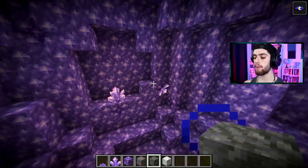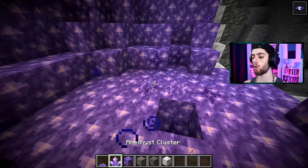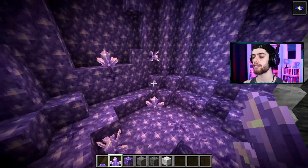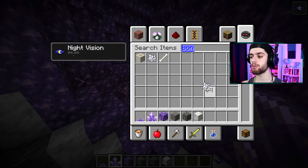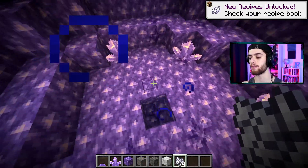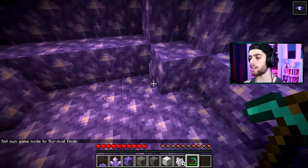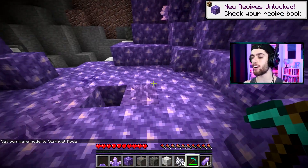Apparently the amethyst just kind of grows in here, maybe by way of these buds that grow into bigger clusters like that. Really cool. Let's see - can I bone meal them to speed up their process? No, I can't. So I guess in survival you just mine these, and yes, that's how you get amethyst shards. That is awesome.